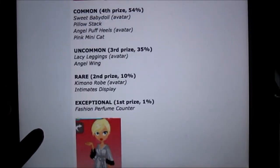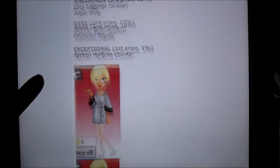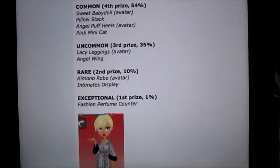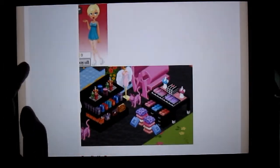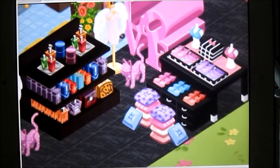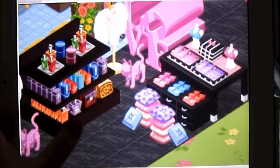Okay, this is a very popular chest — this is the secret bag, which looks like the Victoria's Secret bag. You can get this avatar from there, the baby doll, which is that pillow stack I've seen a lot. Angel wings, which is that standing mannequin thing with the wings — really cute. The most rare item is the fashion perfume counter. You can also get that, and there's like a little kitten. That's like the lingerie drawers.